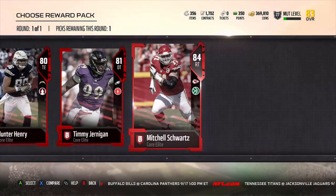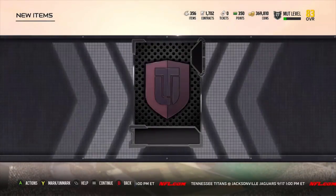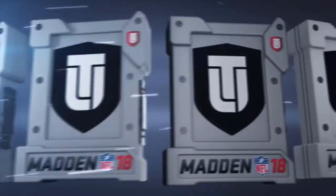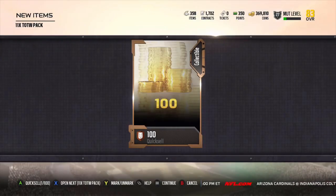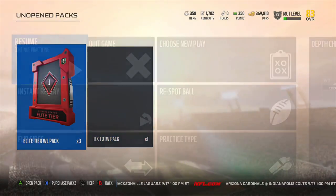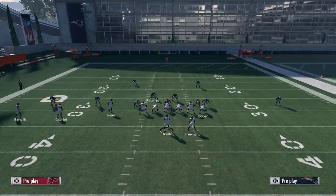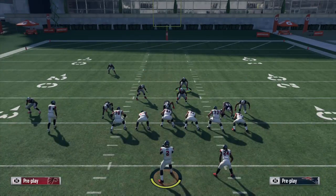The second topic is the NYC tournament and how it affected the meta. On the defensive side of the ball, it was no real surprise — you saw a lot of nickel 335 and nickel 335 odd in particular, a lot of cover four, along with the looping blitz out of that nickel 335 odd formation. That's definitely the meta defense as of right now.